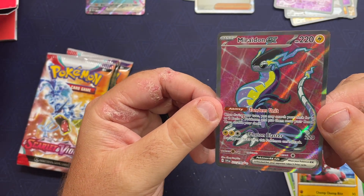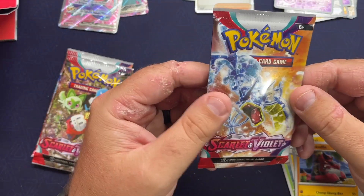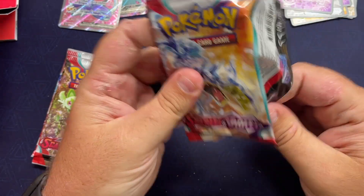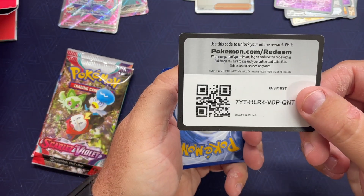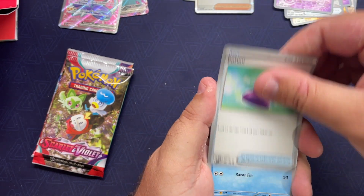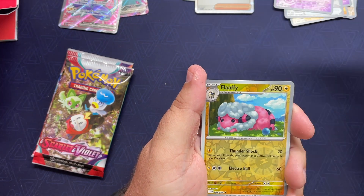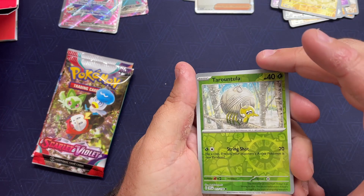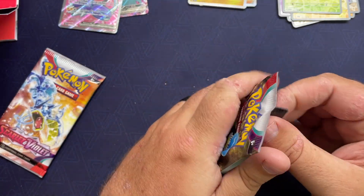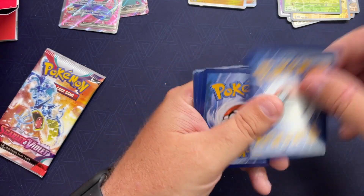There's a full-on gamut of EX cards in here — sweet, three big pulls! It's looking like this Scarlet ETB is hitting a lot harder than the Violet one did. Pack seven: Capsakid on the front — could this be my Scovillain dreams come true? Boizel, Energy Retrieval, Hypno Beach Court, Sandaconda reverse, Flaffy. Tarantula reverse — and that's it.